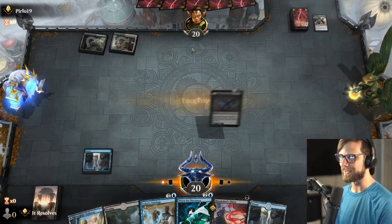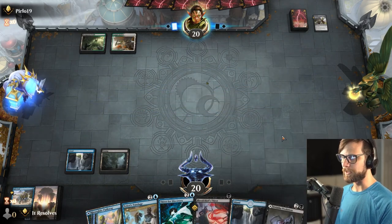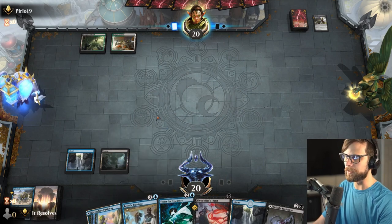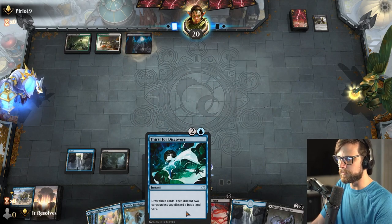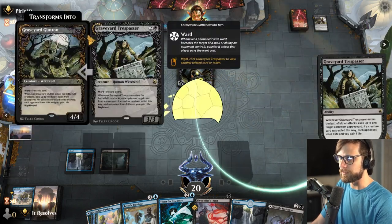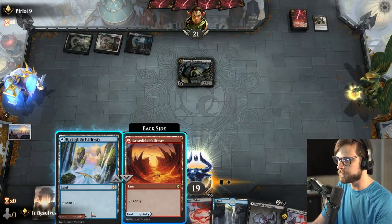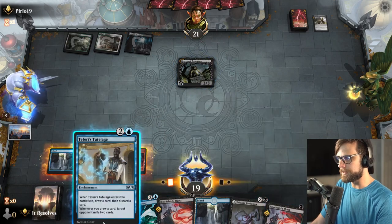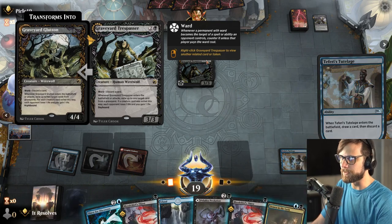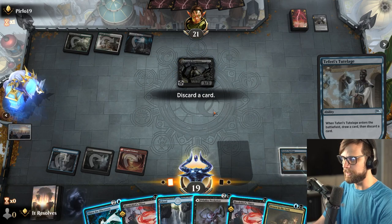Unfortunately they have a Fatal Push — not a huge surprise. I think we'll hold on to that for now; I don't think we have to pull the trigger quite yet. Next turn we've got the Tutelage, of course, and we'll get a good glimpse of what they're actually up to. Don't love to see that, but they got it. Let's go ahead and just play Tutelage. We're kind of fueling their fire with the Graveyard Trespasser here, which I understand is not ideal, but I think it'll be okay.